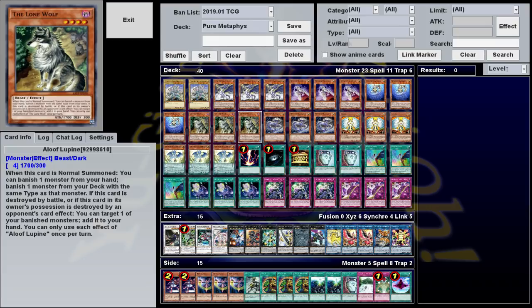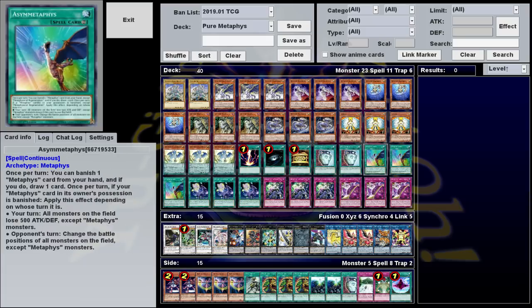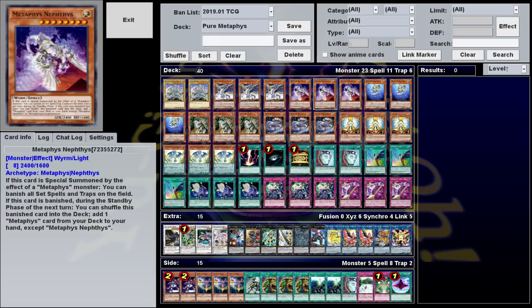In pretty much all these cases, you're banishing in order to gain some other effect — a lot of times you're drawing cards — which means Nephthys is just free advantage on top of what you're already doing. You do have to wait until your next standby phase to get the search, but it only takes one or two searches to get you rolling. And if you can survive that long, you can usually get to a point where you're banishing this thing every single turn, which snowballs into massive advantage that your opponent's going to have a hard time dealing with.